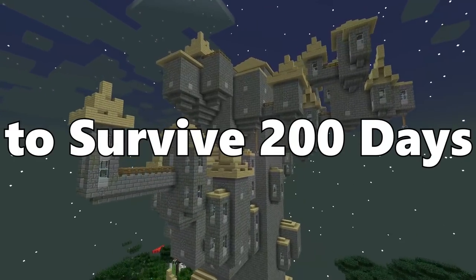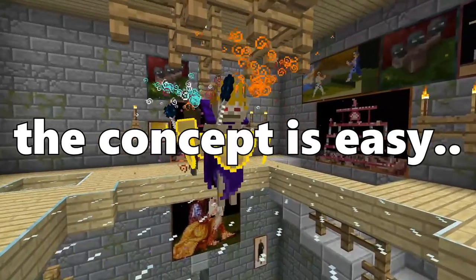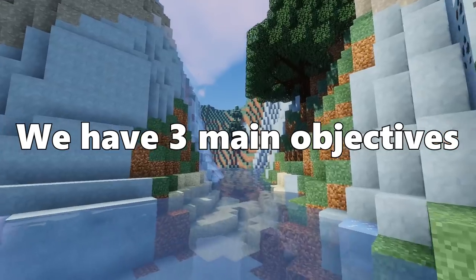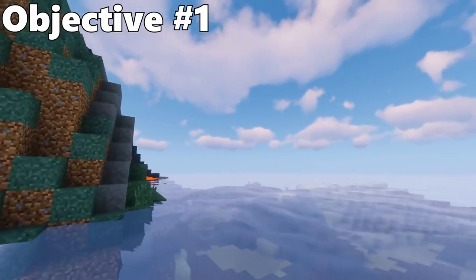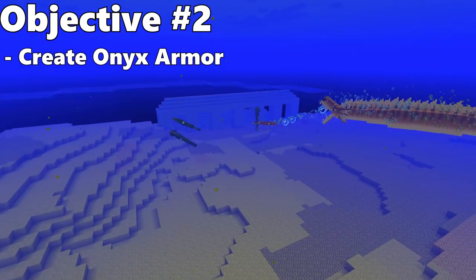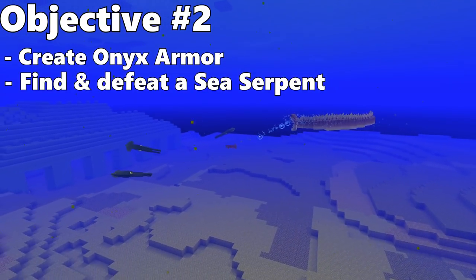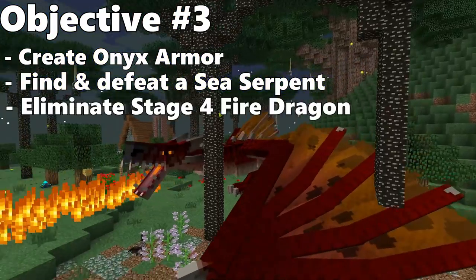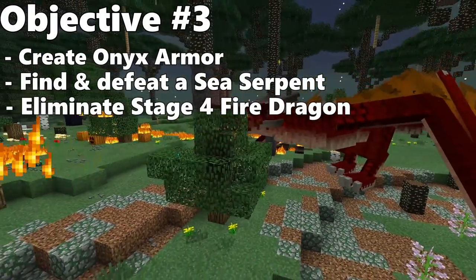In today's video, we're going to be attempting to survive 200 days in hardcore modded Minecraft. The concept is easy — if either one of us dies, the entire world gets deleted. We have three main objectives: find and create full onyx armor, find and defeat a sea serpent, and eliminate a stage four fire dragon.